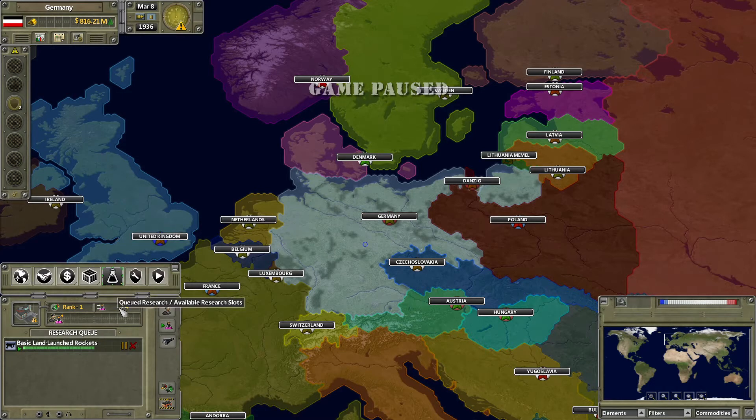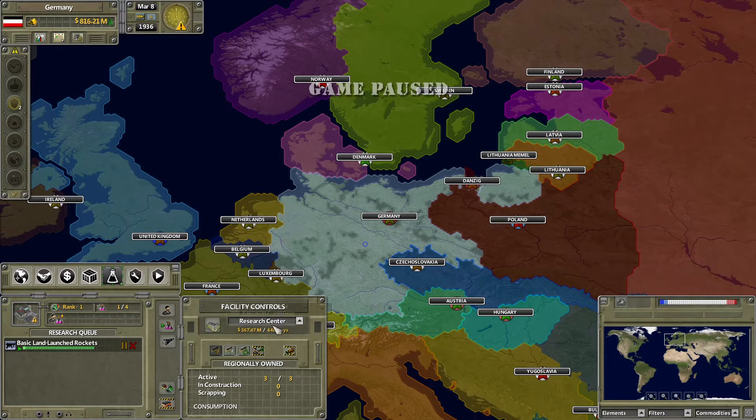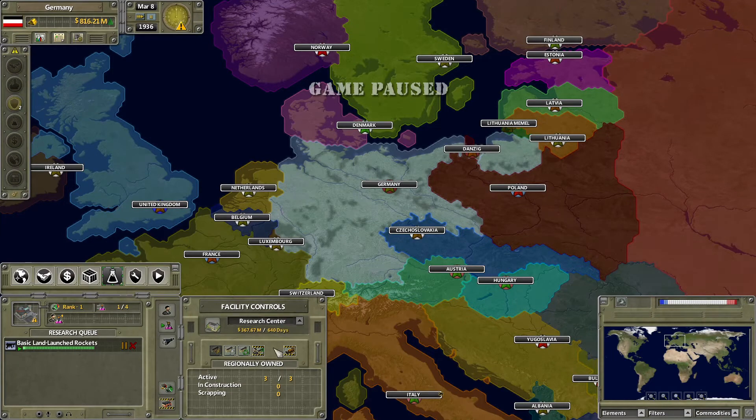Next you have your queued research — we have one research queued up, two research, and our total research slots. This is determined by the amount of research centers you have. Every nation has one base research slot whether or not they have a research center, ensuring even the poorest nations can always be researching something.